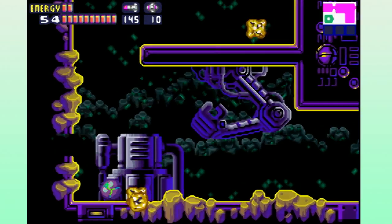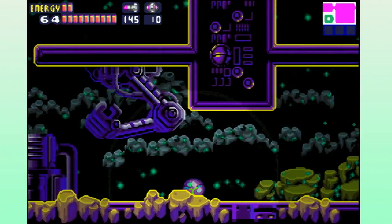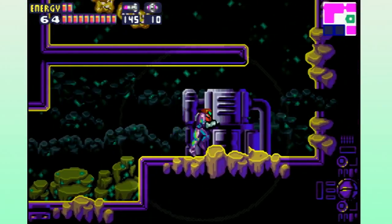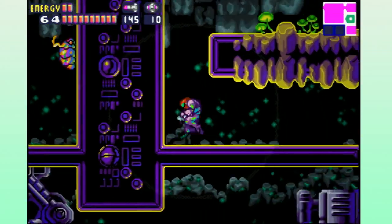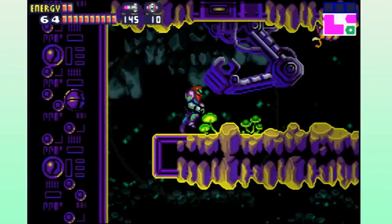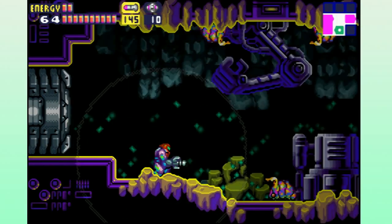I like Sector 6 — I like the weird mechanical robot arms. You see the robot arm right there? Yeah, just go through. That's where we got that energy tank a while ago.